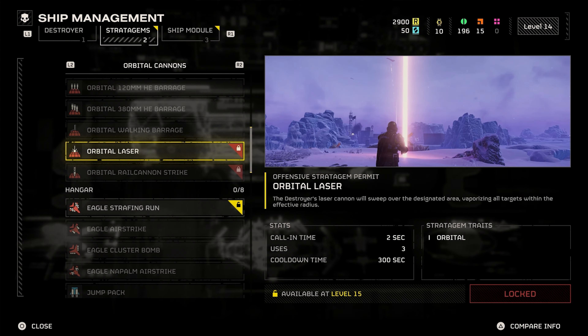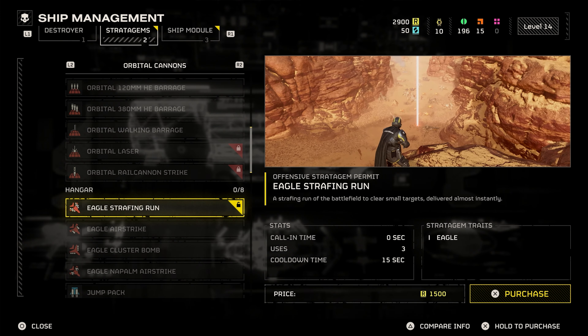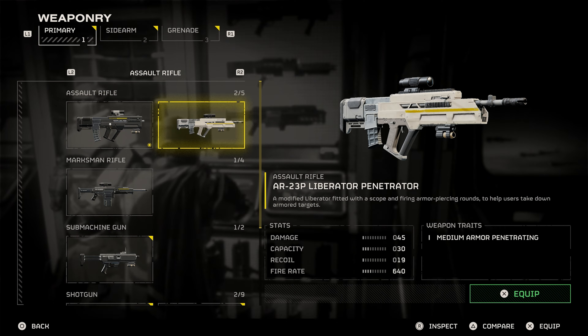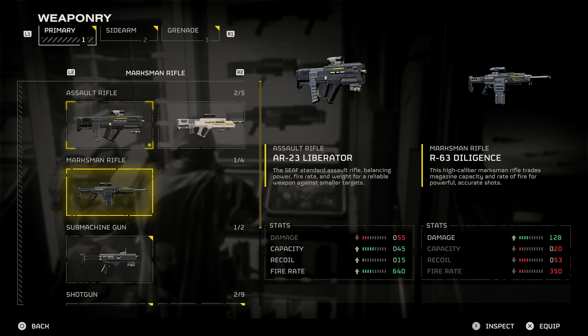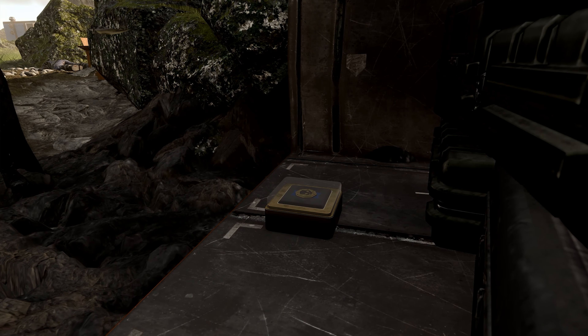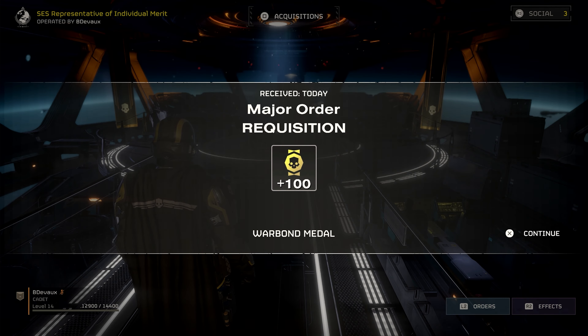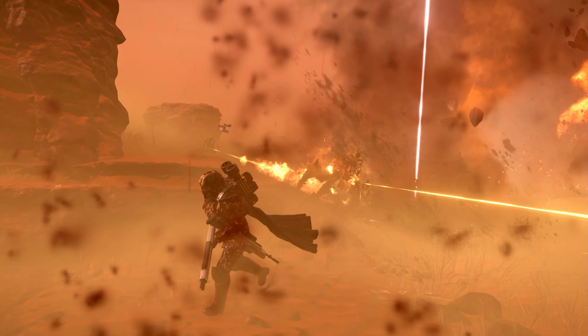The requisition you use to buy stratagems is earned mainly by doing your missions. Most of your personal equipment — like your armor, helmets, primary weapons, and grenades — is acquired through your warbond, and in the warbond you need medals. You get medals from doing operations and from completing orders. You have a lot of choices as a player to create a loadout that fits your playstyle.